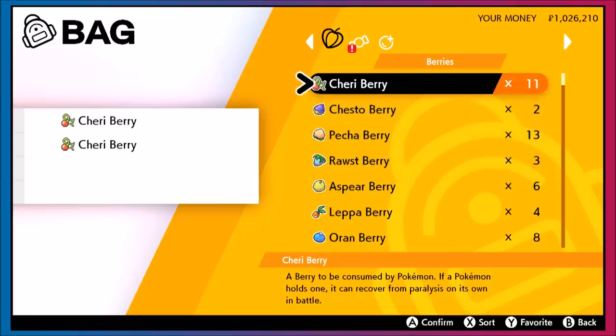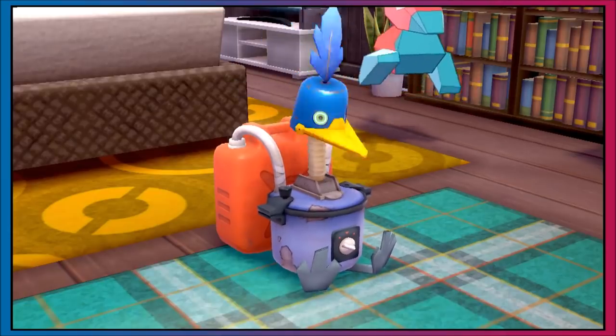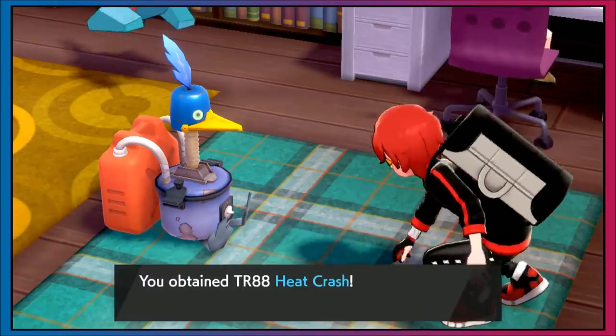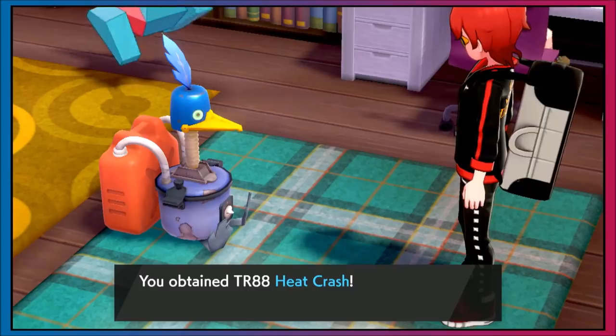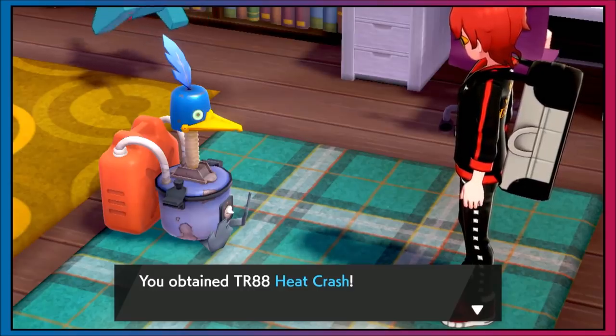These things are cheap and disposable. They don't really matter. Like, what's four cherry berries going to cost us? Do a little bit of save, go through the animation, press the A button a couple times — this is actually going to come into play later on. Whoa! Heat Crash — a TR? A valuable rare item for four cherry berries?